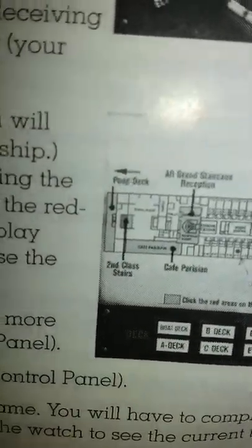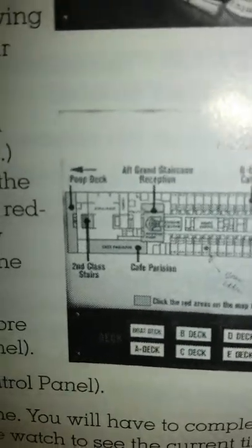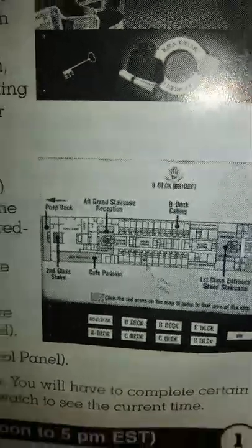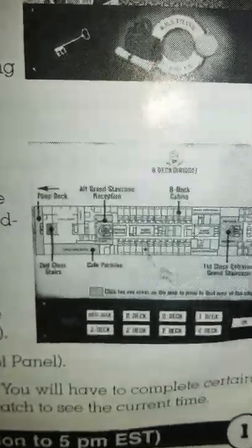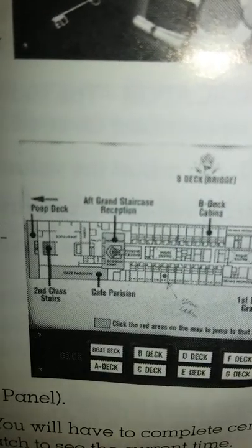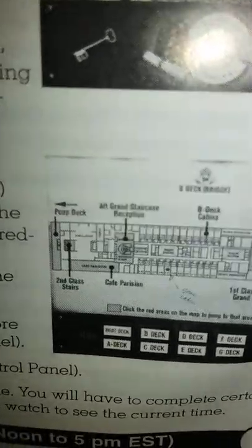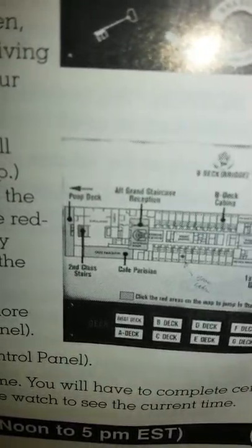This is a screenshot from the game. It looks like it's sort of a mystery game where you have to find stuff, which is cool — I like those kinds of games. Oh, there's like a map of the whole ship here. The poop deck, right by the second class stairs. It's the poop deck — I can't help it. My husband is laughing and so of course now I'm laughing.